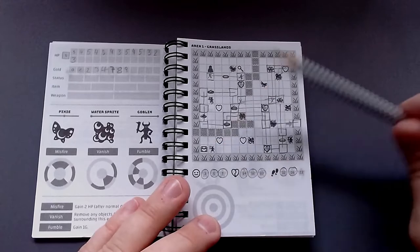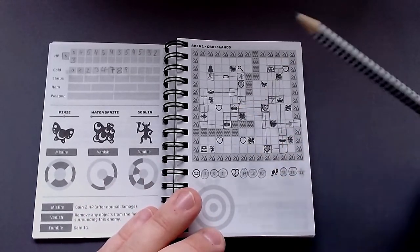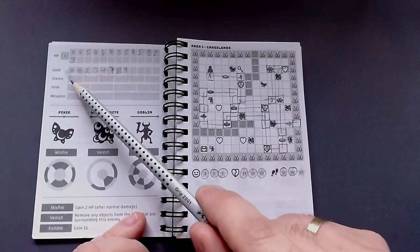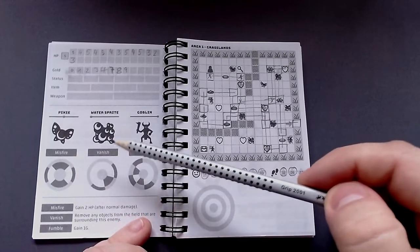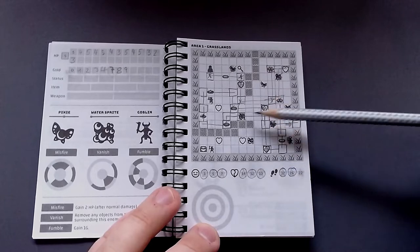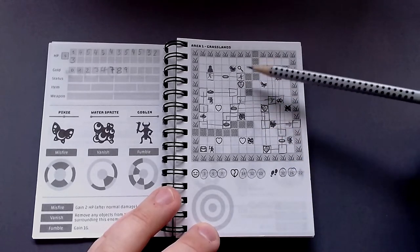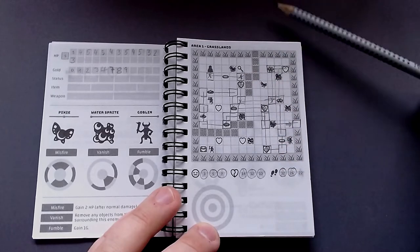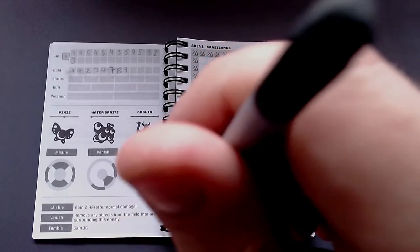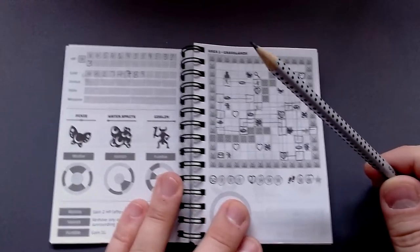There are also symbols you need to know: you can pick up gold, get statuses by defeating enemies, pick up items, buy weapons, heal, pick up keys for treasure chests, and fight enemies. The camera is a little bit in the way but in general you might wonder how you do all this without dice.